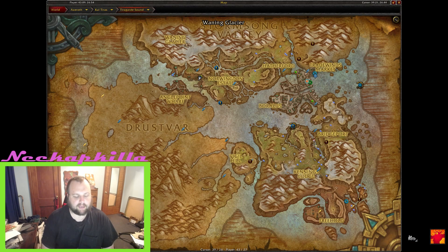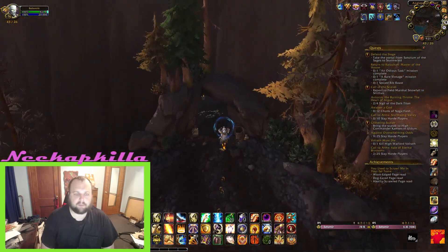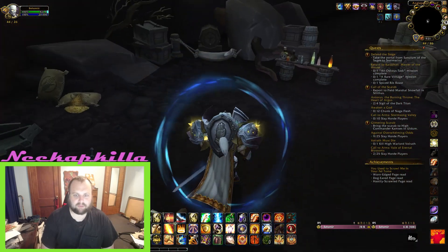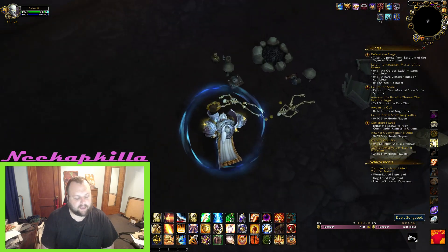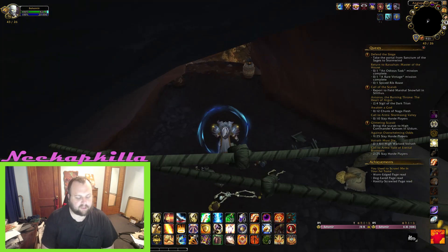Next we're going to head up north to a cave by Angle Point Wharf at 43,26. It's just by some skeletons near the fire pit. It took me a little bit to find it myself — just go ahead and click on it and loot it. At this point we already have the two we had to loot from bodies; everything else we're just clicking on.